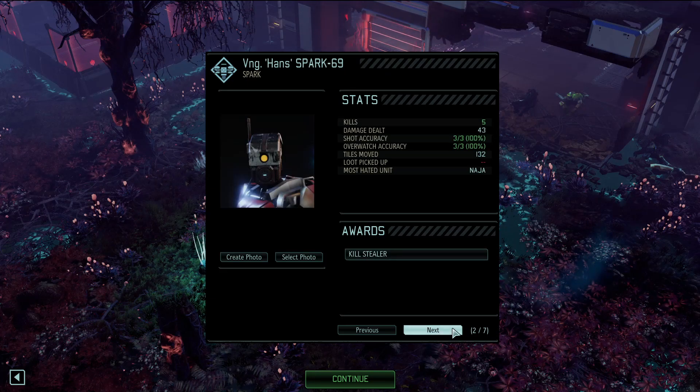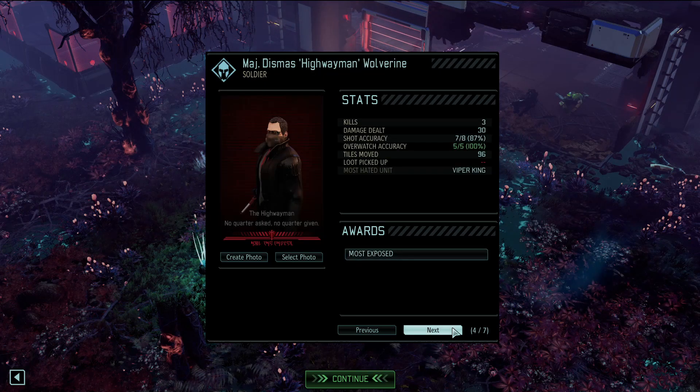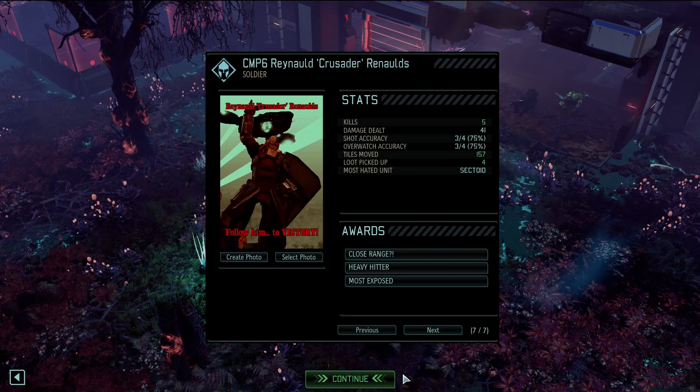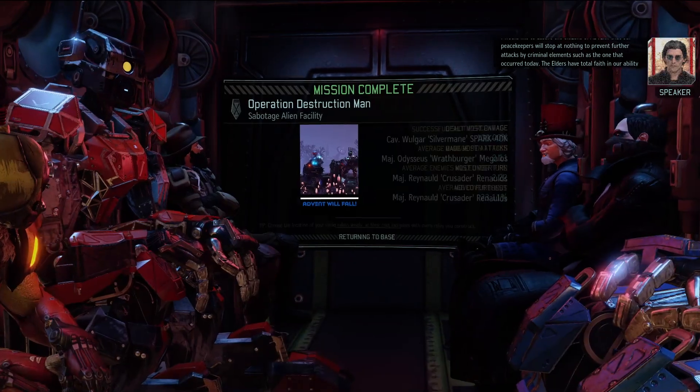Perfect accuracy for Hans - five kills, 43 damage. Three and 27 for Rathberger, three and 30 for Dismus. Wingus: one kill, nine damage total, 11 damage for Parish. Reynold with five kills, 41 damage and some decent but not perfect accuracy. Very nice - very happy to take out our first facility and start formally pushing back against the avatar project.